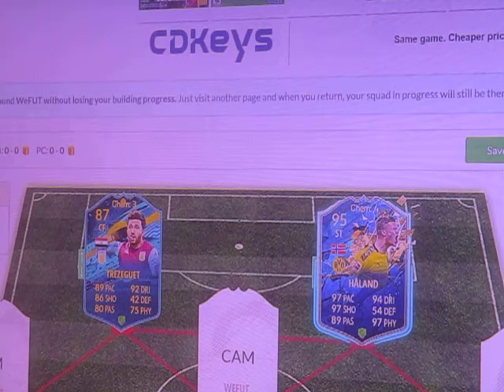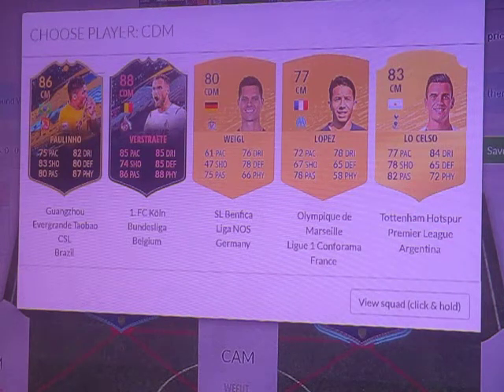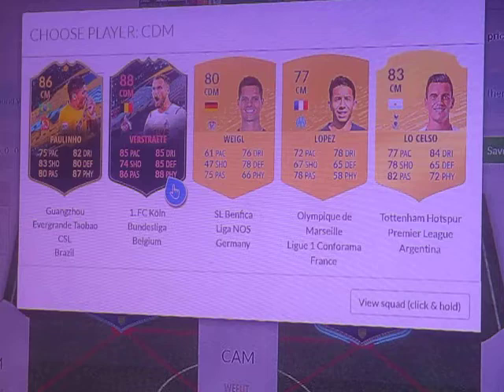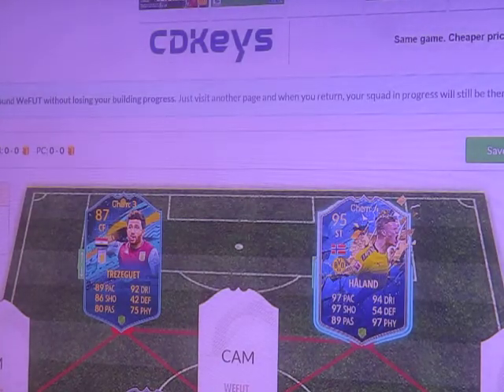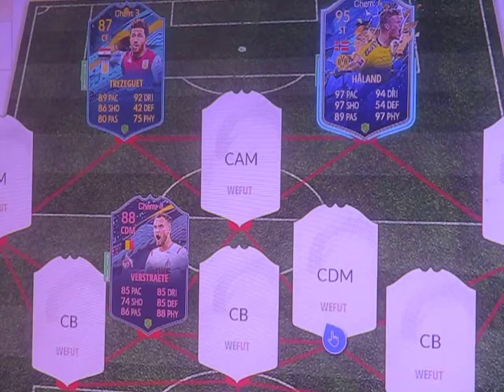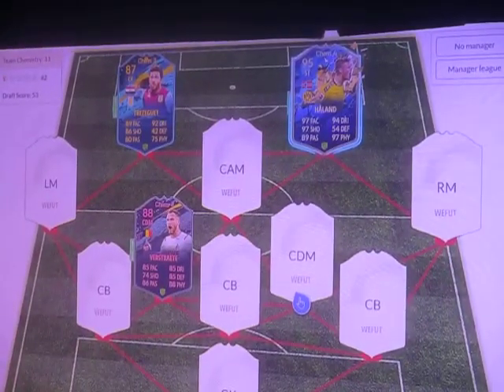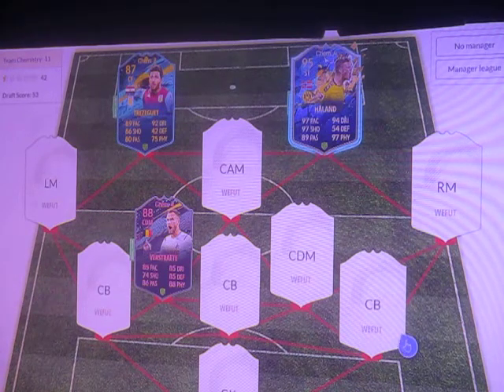Let's do a centre mid. Not bad — wow, you stick a 77 in there. It's going to have to be... I could stick Polinio in there but he's a centre mid. Going to have to be the straights. Zoom out a bit so you can see the bar — we're going to go centre back.